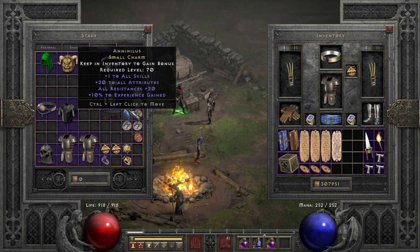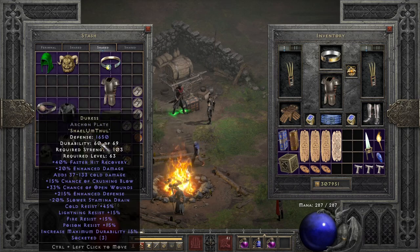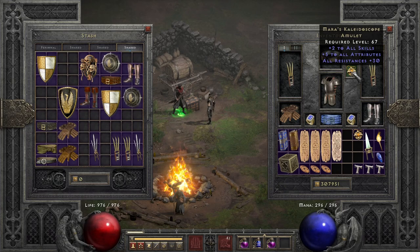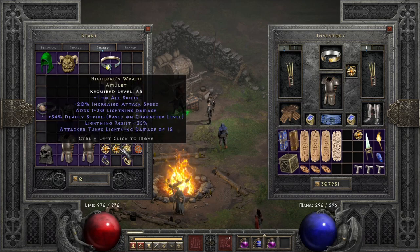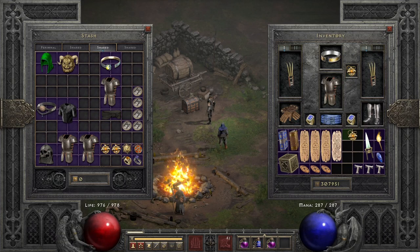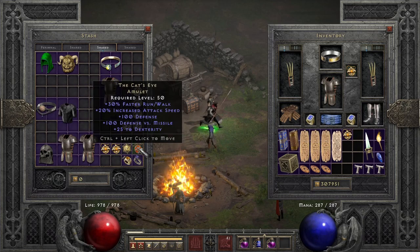Of course you want a Torch and an Annihilus in your inventory — I forgot to mention that before. For amulets, I already talked about Mara's as a very strong choice. You can also run Cat's Eye or Metalgrid, but I'm not a fan of both because they lack plus 2 skills. High Lord's Wrath might be a bit better, or Atma's Scarab for the bonus to attack rating if you're struggling with that. But I would rather have a plus 3 Martial Arts blue amulet, or even plus 2 with some other stats.